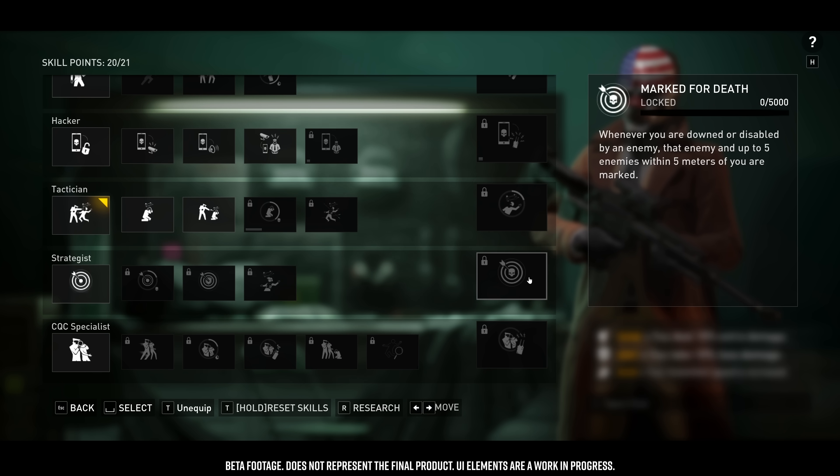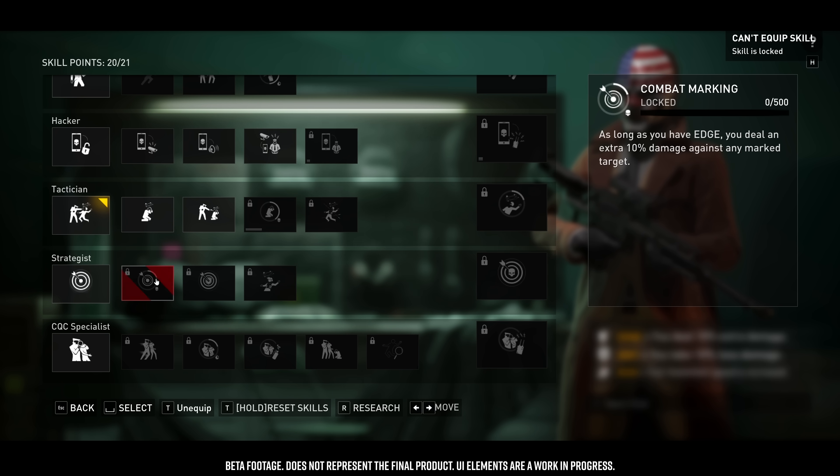Skill points are earned through the main progression system, called the Infamy system. They are assigned at different levels as a skill point unlocks. As a player progresses, they build up skill points — think of them as a resource — giving more variety in what skills they can use. Skill points aren't permanently spent; it's more like a capacity. We're keeping Payday 2's system where you can equip and unequip skills freely and experiment with different builds. The last skill point is unlocked at Infamy level 100, and there are 21 skill points total.